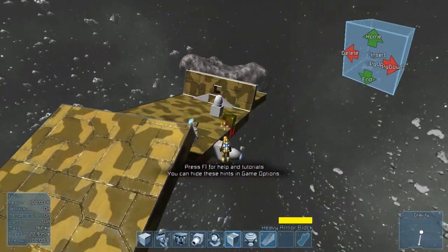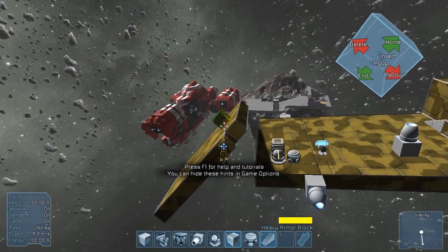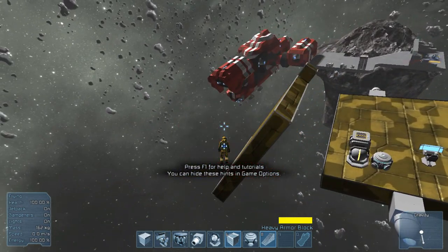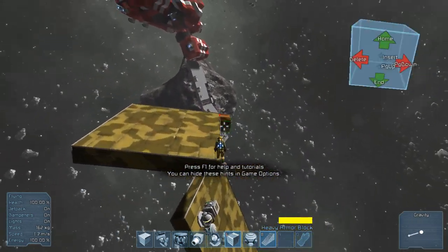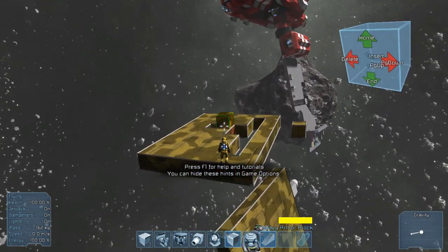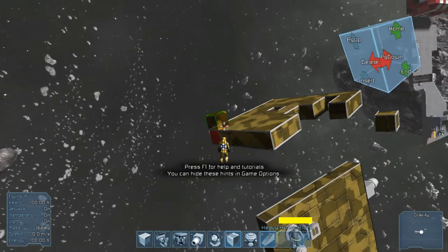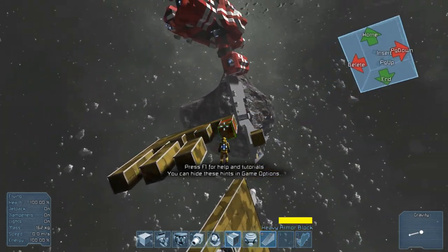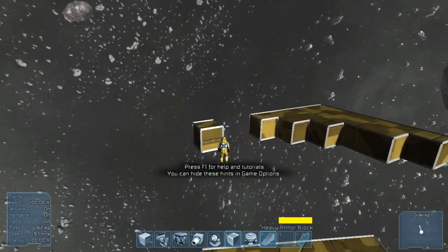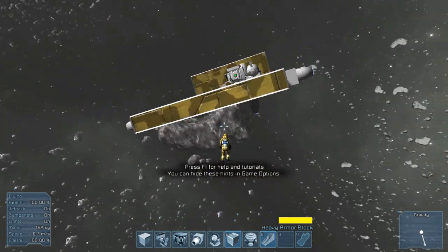Oh shit — why did that stop? It's magically floating away! That is not what I wanted. Stop it! This is why you have problems very quickly with stuff. I have to make sure not to do that again because this is bad, bad, bad. Spam click, spam delete — okay, good, I survived, I'm living.